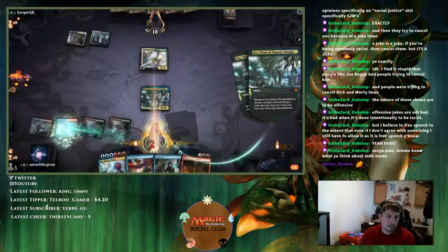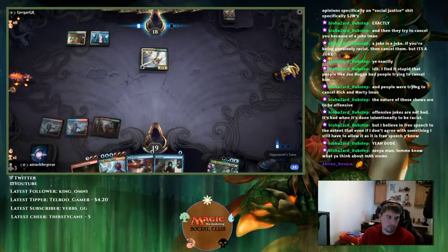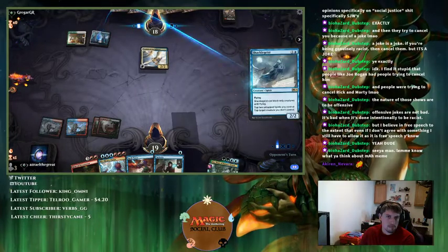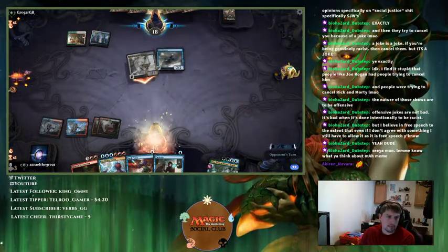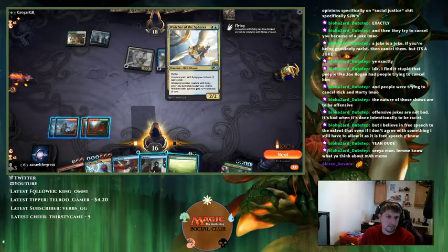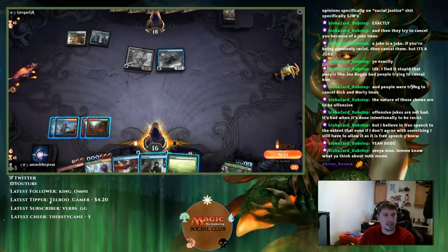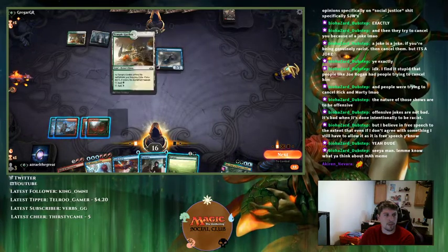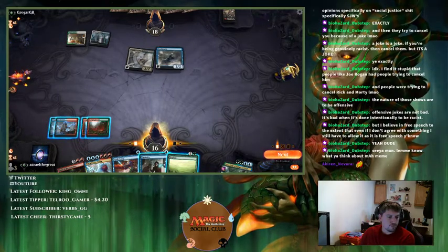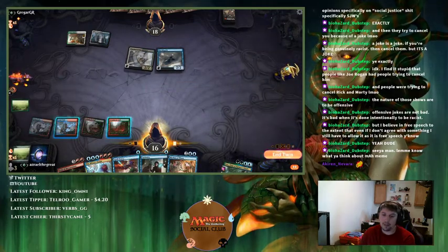We drew one sweeper. I probably need to shock this land in. That card is insane. This signals they're playing Fight as One or the green version. I guess we're just playing Explore. 29 lands and I still can't draw a land.